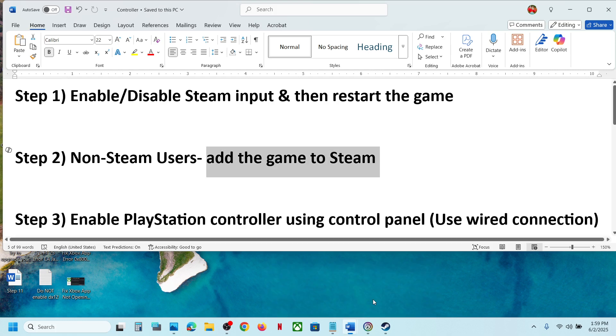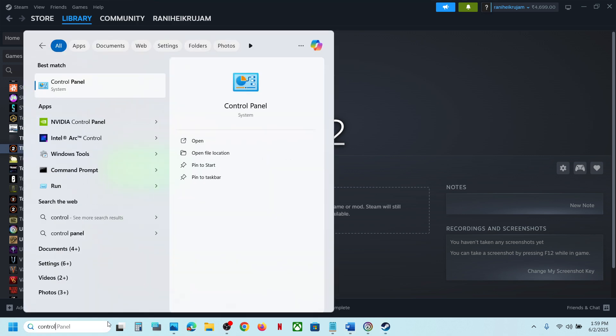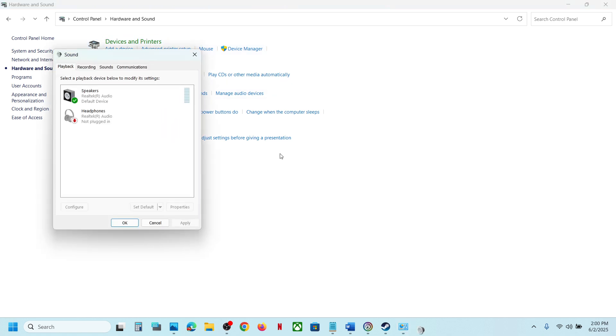Still not working? The next step is to enable the PlayStation controller using Control Panel. Type 'Control Panel' in the Windows search box, open Control Panel, go to Hardware and Sound, and then go to the Sound option.